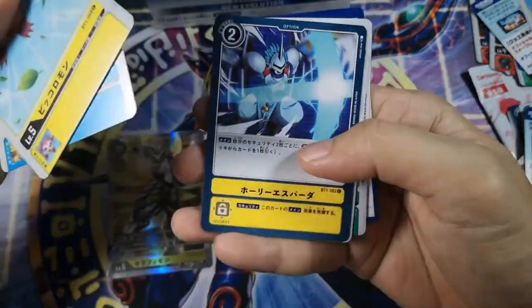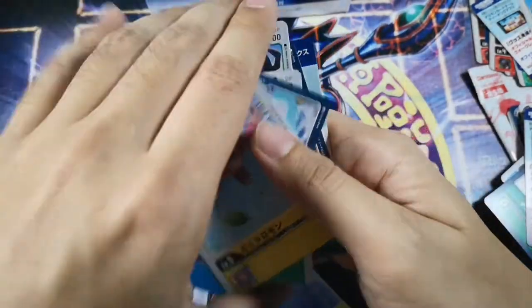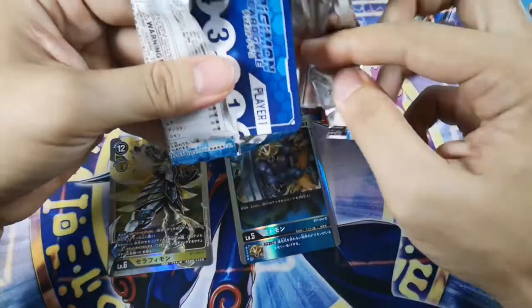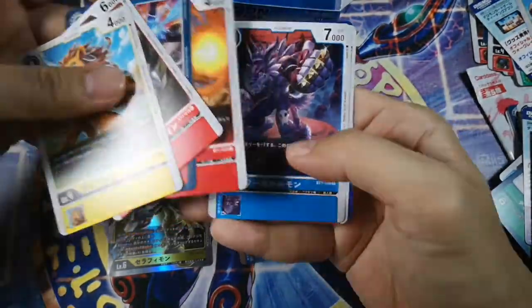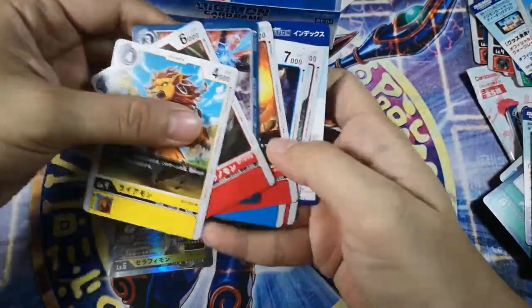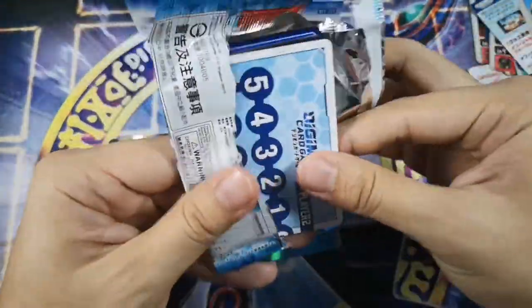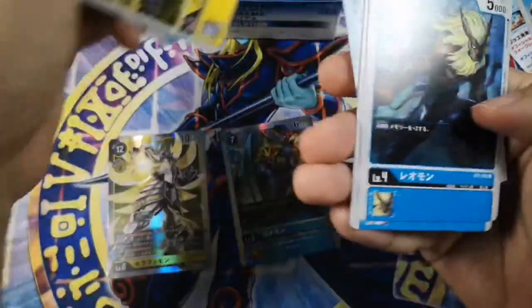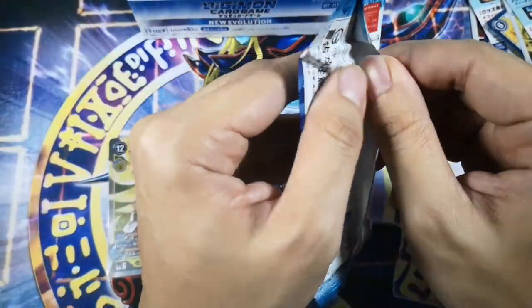This is Pixiemon, Amadillo Mon, Mushroom Mon, another Quattorimon — hard to pronounce, sorry — and one of the option cards. We have Dark Tyranomon, Nuke Laser, rare Garurumon, and Tyranomon. Gorillamon, Pixiemon, Leomon. When he dies you get two security. Do you realize Leomon always dies in every series of Digimon? Even in the card game he has to die to contribute something cool.